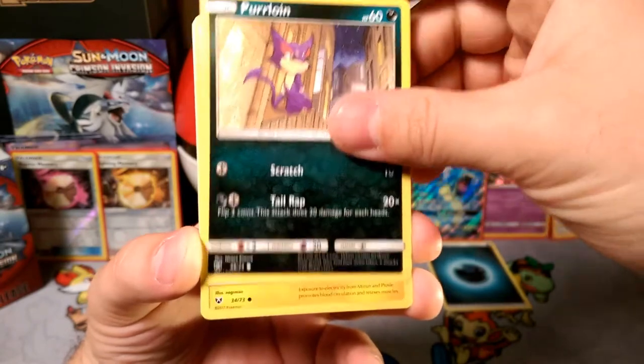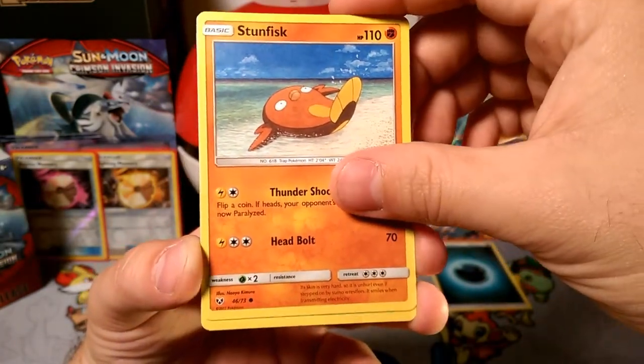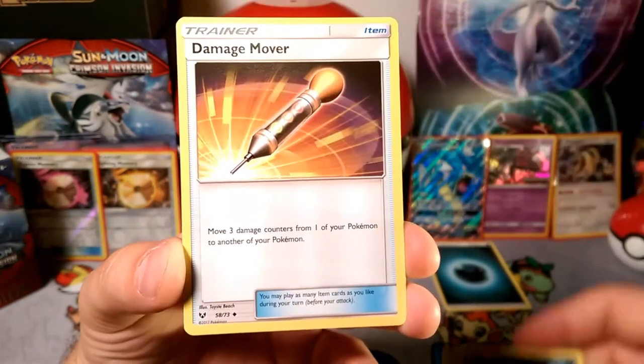We got Larvesta, Purloin, a Minun — collecting those Sparks — Stunfisk, the only Fighting type in this set. We got Braviary, and a Scrafty holding his draws.